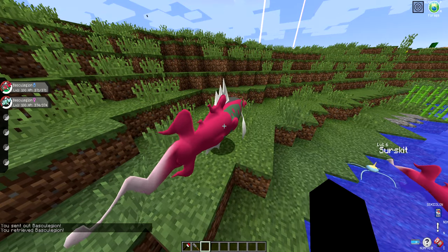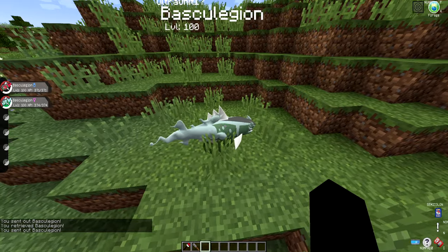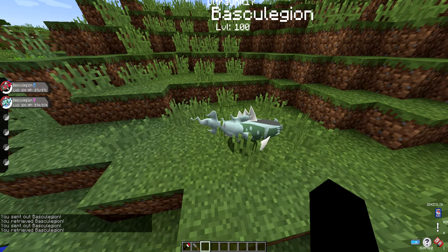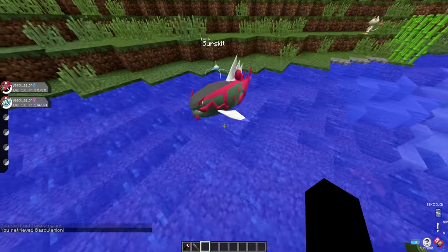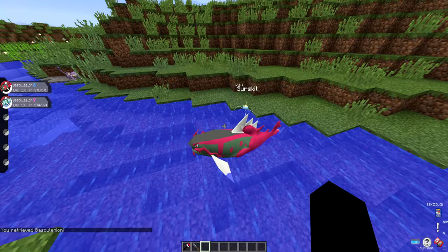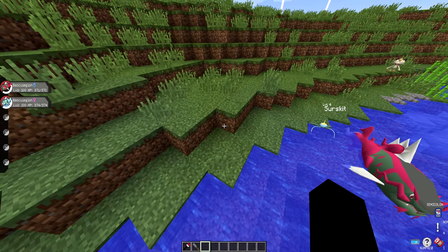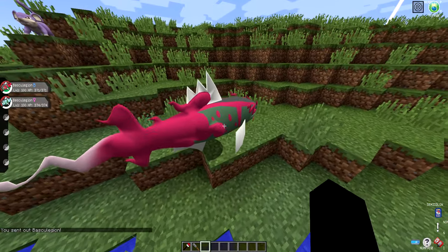There is the male version which you can see right there, and then there is the female version - I forgot to make that one bigger. Anyway, that's what the female one looks like. They will basically look like this, swimming through your river. This is a fake one that I have chiseled in - it's just a statue - but it is around just to clarify that they do exist. Proof that they are in the game, as you can see I have one right here.